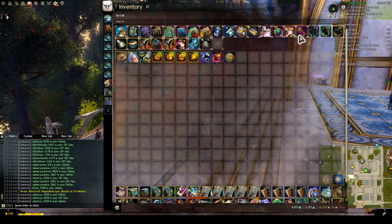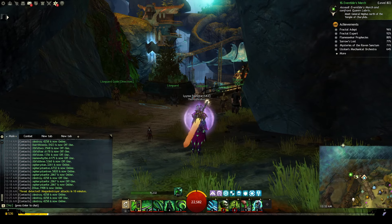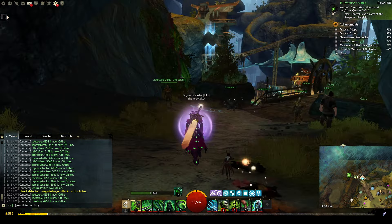Then we have our Lion's Arch Pride item, which when I click it takes us to the original version of Lion's Arch. You can get this from doing Season One achievements. It's interesting to run around in if you've done your personal story — you may have been wondering why Lion's Arch looks so different, and this is why. This is the original version.